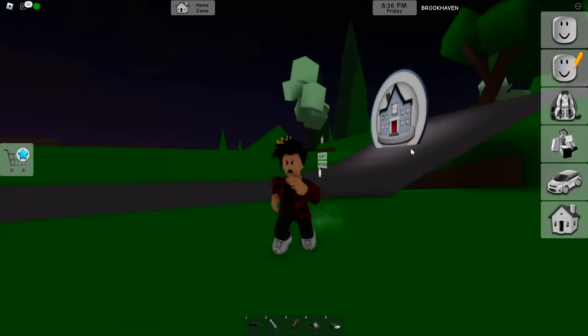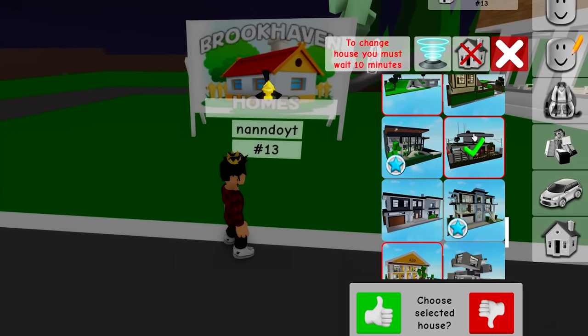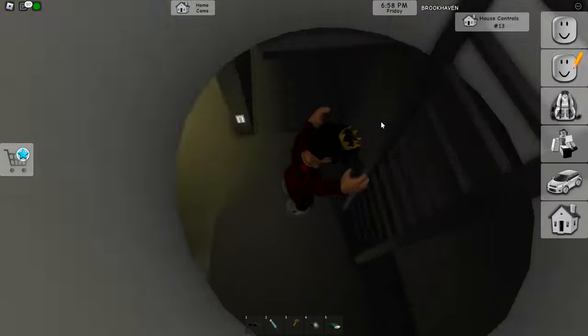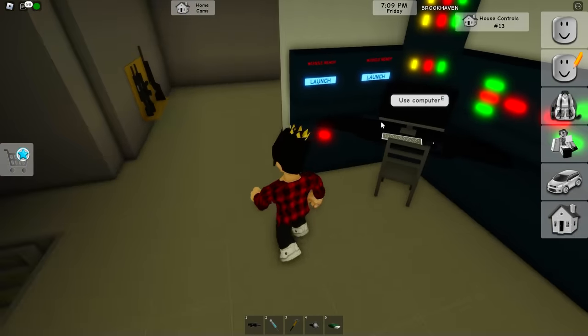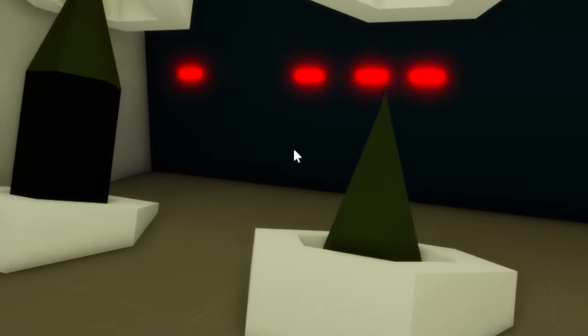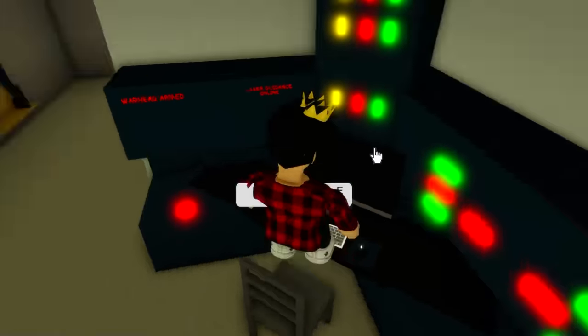Let's delete our mansion as there is some more stuff to look at in another house. We need the one that's a military base — this isn't a new home at all, but some stuff got changed in it. Now if we go and click launch, we can now just launch these missiles from here! We couldn't do this before — so that's something that was modified in this new update!